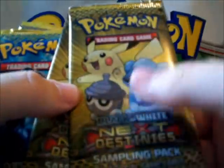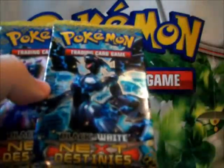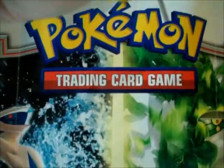Here are the packs that come in it. It comes with a Samurott pack, a Next Destinies pack, and another Next Destinies pack. Let me open these other two real quick.